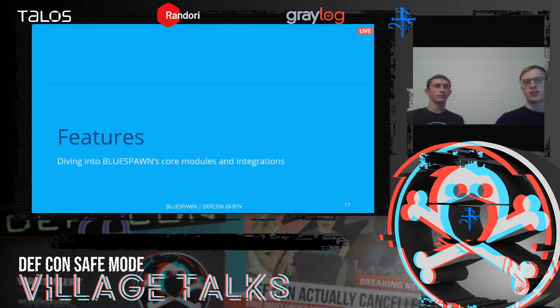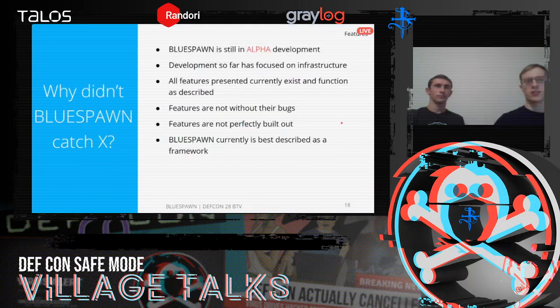Now I'm going to take a deeper dive into the different things Blue Spawn can do with a focus on how it does them. Blue Spawn is still in alpha development — so far we've been mostly focusing on infrastructure, building out the core features. Everything presented is currently implemented but not entirely without bugs. At this point, a lot of these features are better talked about as a framework than a fully fleshed-out product. That said, we've spent a long time building out our hunts and expanding coverage, and it's proven to be pretty good at its job.